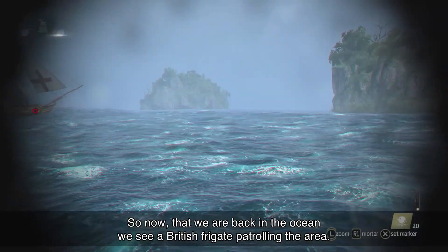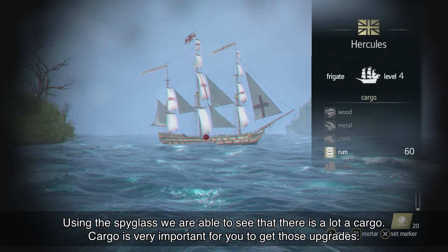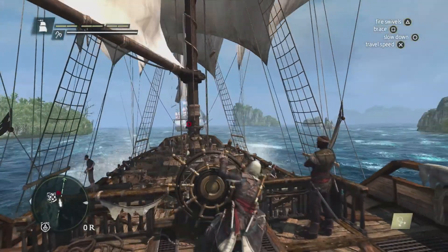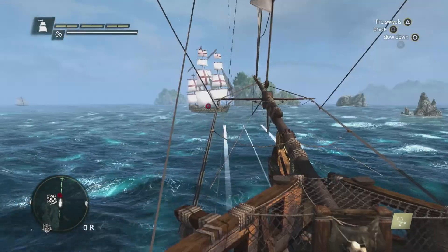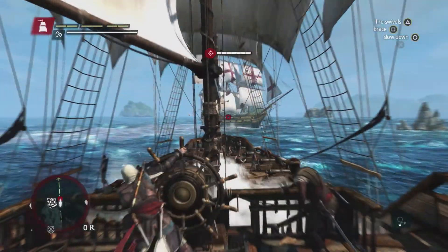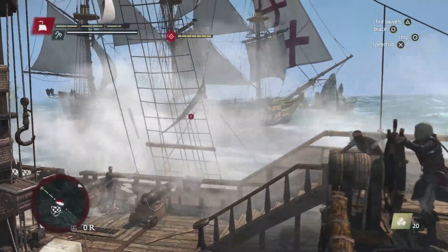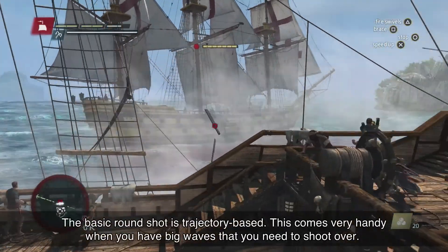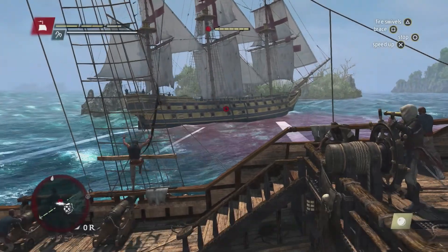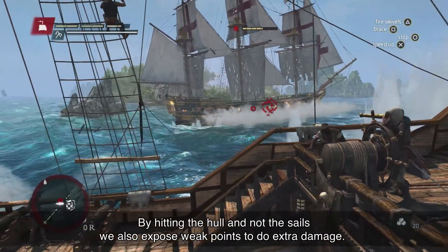Now that we're back in the ocean, we see our British frigate patrolling the area. Using the spyglass, we're able to see that it has a lot of cargo. Cargo is very important for you to get those upgrades. You can see the upgrades we've done to the naval combat. The basic round shot is trajectory based, which comes in very handy when you have big waves that you need to shoot over. By hitting the hull and not the sails, we also expose weak points to do extra damage.